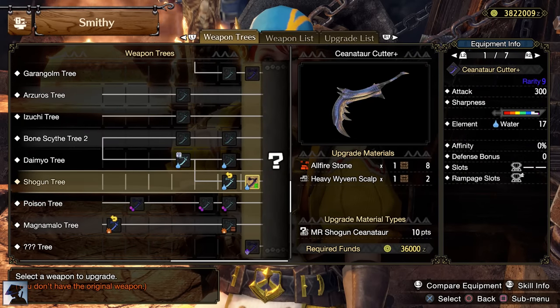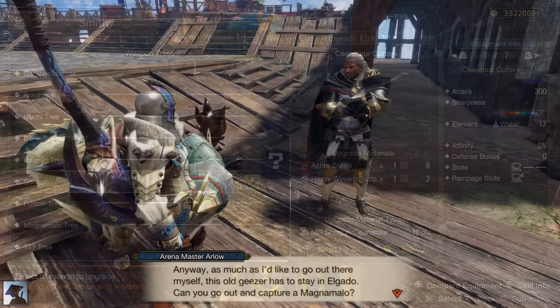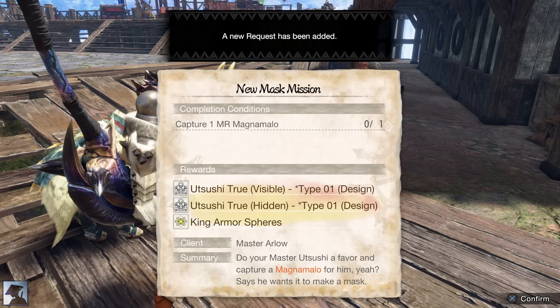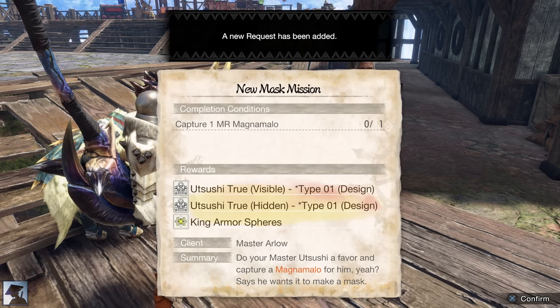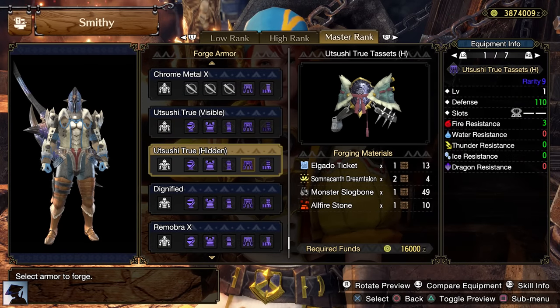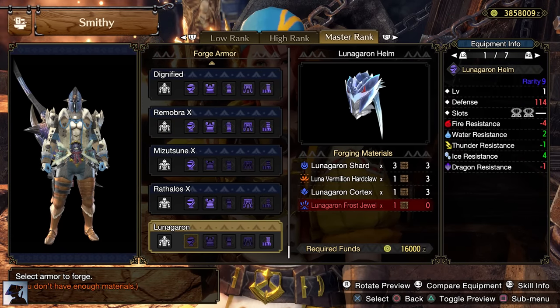The Heavy Wyvern Scalp is obtained in the rewards when you break the shell on the back of Shogun Ceanataur. For the armor, we want to complete the request from Arlo to unlock the Utsushi True Hidden, which consists of just capturing a Master Rank Magnamalo. Do that and you will be able to craft the Coil, which is really good, while the Lunagaron armor will replace our Ceanataur Helm.